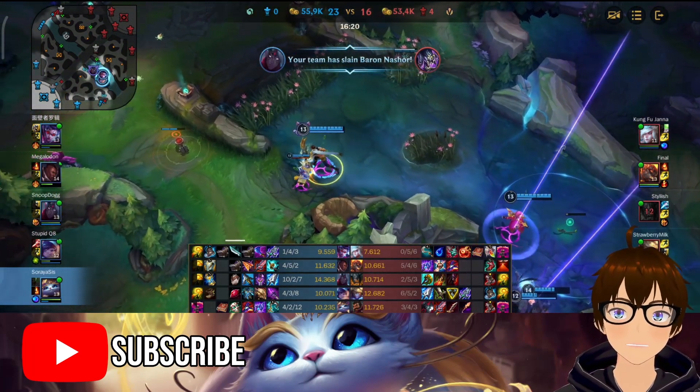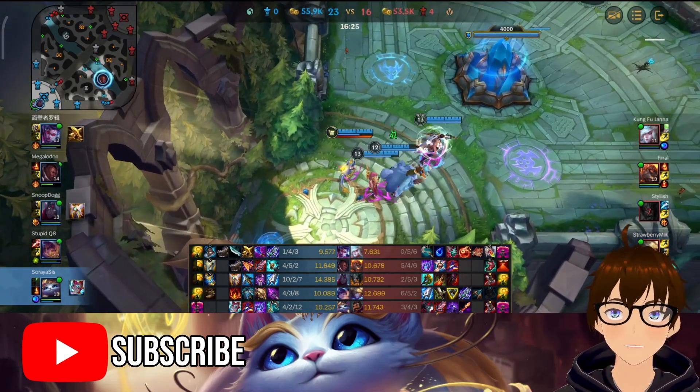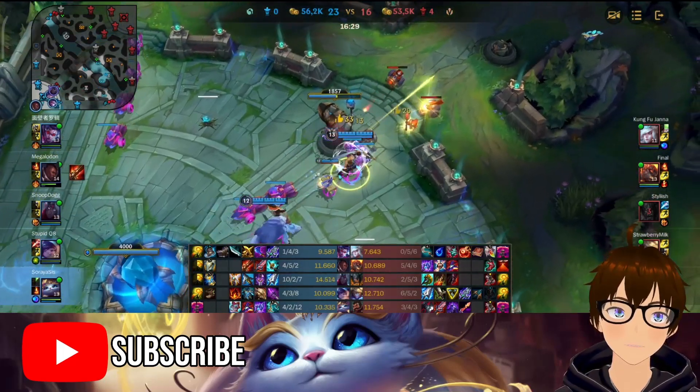As an enchanter in Wild Rift, I don't know how Yumi's current state is, but I know her first skill Q is really annoying.